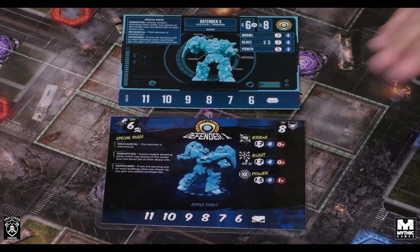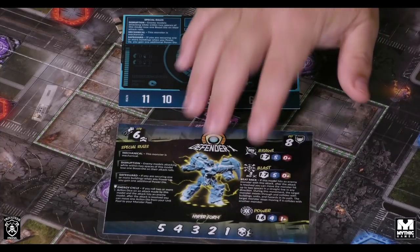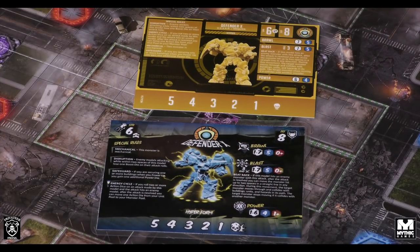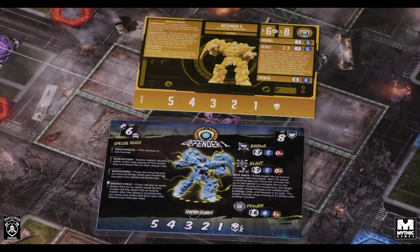I like that the range is included on the new cards. When you flip them over, you have the hyper form — when the monster gets lower on health. It retains that bluish look but has lightning effects, suggesting it's starting to overload and getting more powerful. Also nice: the new cards show you need a power die to do a power attack. And the model itself is upgraded, and they will have textured bases. The ones we're playing with today don't, but check out the Paris office playthroughs for the upgraded textured bases.